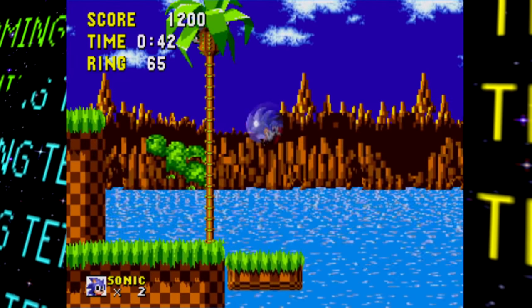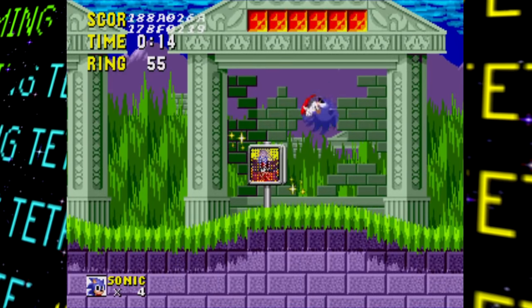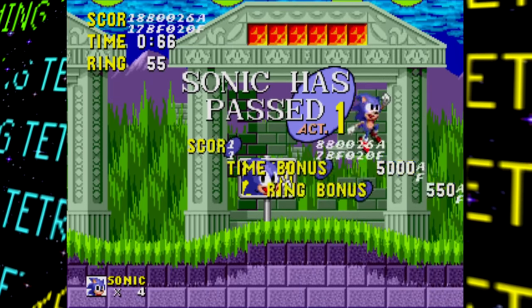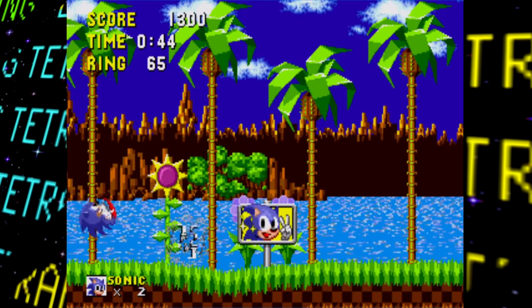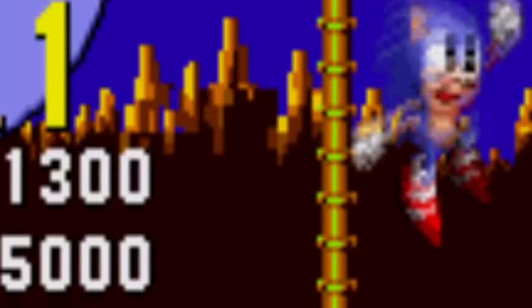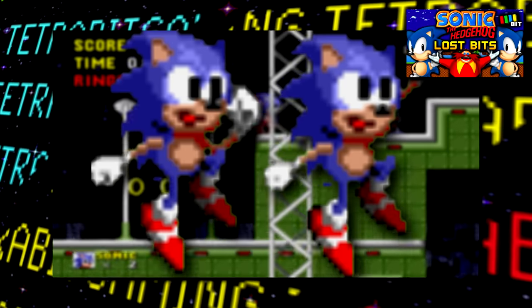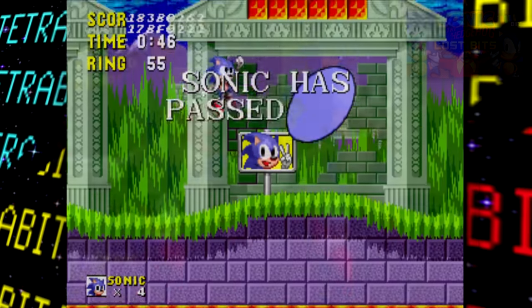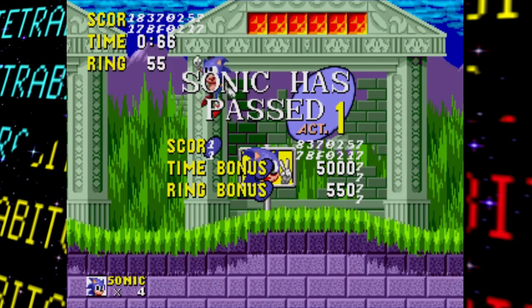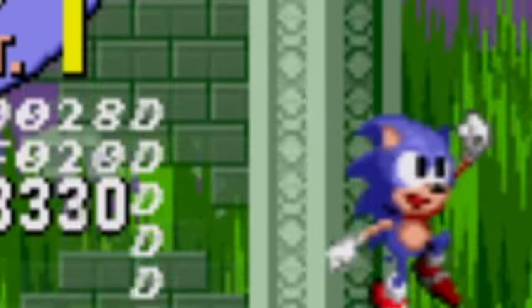Some differences are also seen when completing an act. Sonic can't run off screen after completing one, but one of the most interesting changes is that Sonic can perform a unique victory jump on the act-complete screen. I mentioned these sprites in my original Sonic Lost Bits video since they went unused in the final, so it's really cool to see them in action here — jumpy-boy Sonic is pretty cool and I wish they'd kept it.